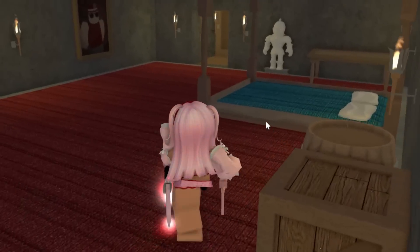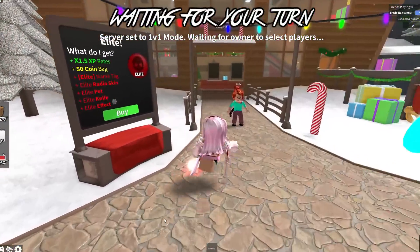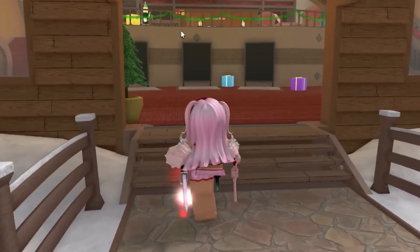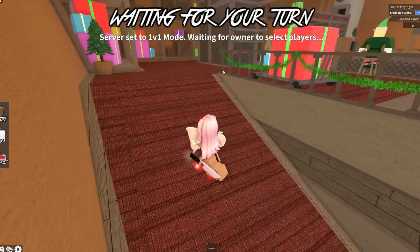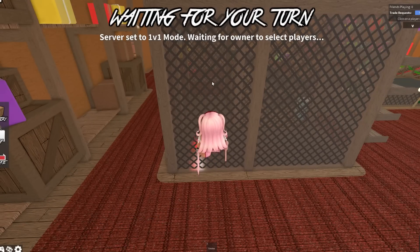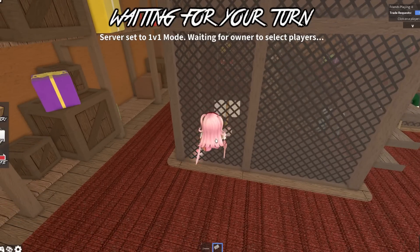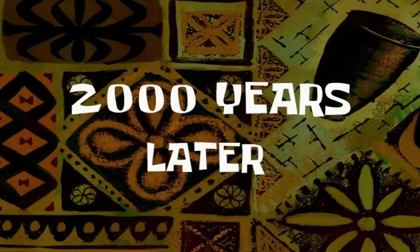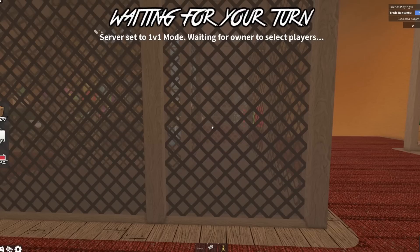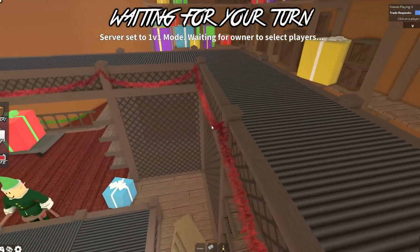My own alt account scared me - I was like, what is that person doing here? For this next secret, I'm not sure if it works, but yesterday I saw two people glitch inside right over here. I'm going to see how they did it - I think they probably used the Zen emote and the GG sign to glitch inside. If anyone knows how to glitch inside, please let me know because I've been trying and it's not working.